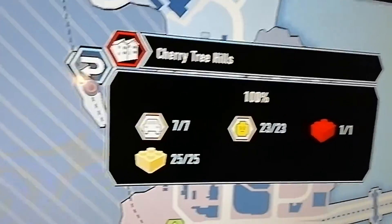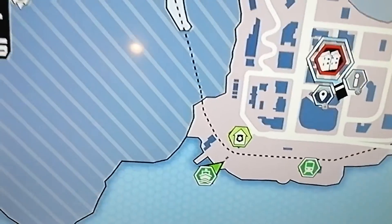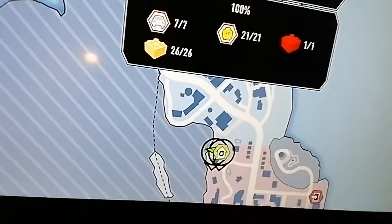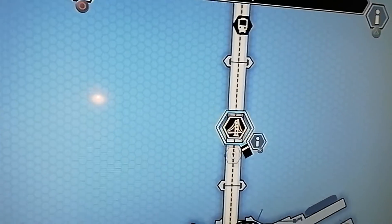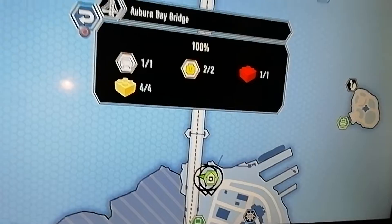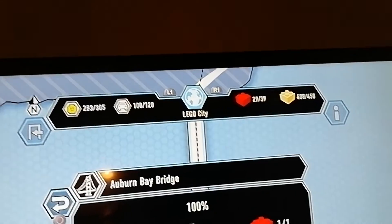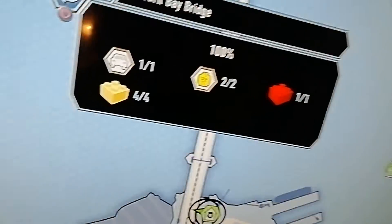It's 100% — vehicles, characters, red brick, and gold bricks. The next one is Auburn as well, 21. And the next one is the bridge one — not that much — and look at how much I got so far with bricks.